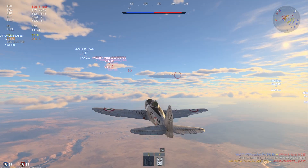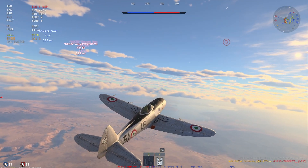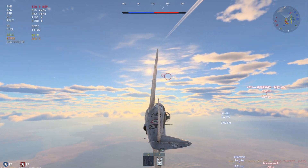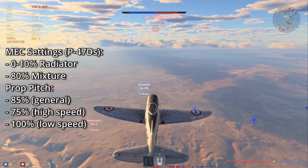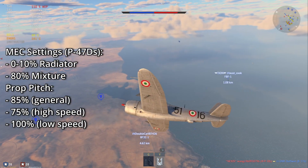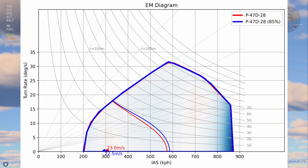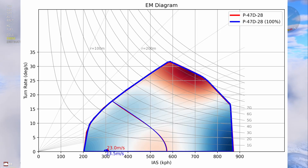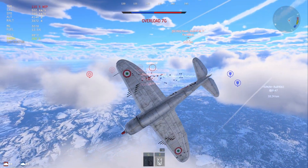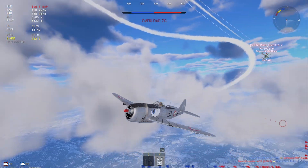And lastly, let's take a quick look at how much extra performance you can get with manual engine controls. Personally I don't really bother with it because the P-47 is easy enough to cool down if it overheats, but you can actually improve your top speed and climb rate a little bit if you use manual engine controls. The best settings for the P-47D variants are 0% radiator, 80% mixture, and 85% prop pitch for general purposes — this does improve top speed by a bit. Reducing prop pitch to 75% improves straight line speed by a smidge more, and increasing prop pitch to 100% will improve your climb rate also by a smidge. You can also manage overheating by reducing prop pitch and opening the radiator a bit, but take the manual engine control results with a grain of salt.